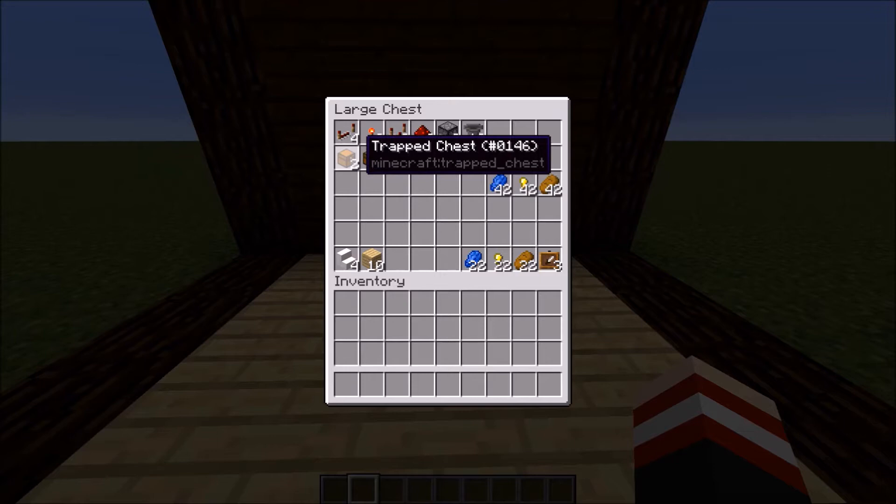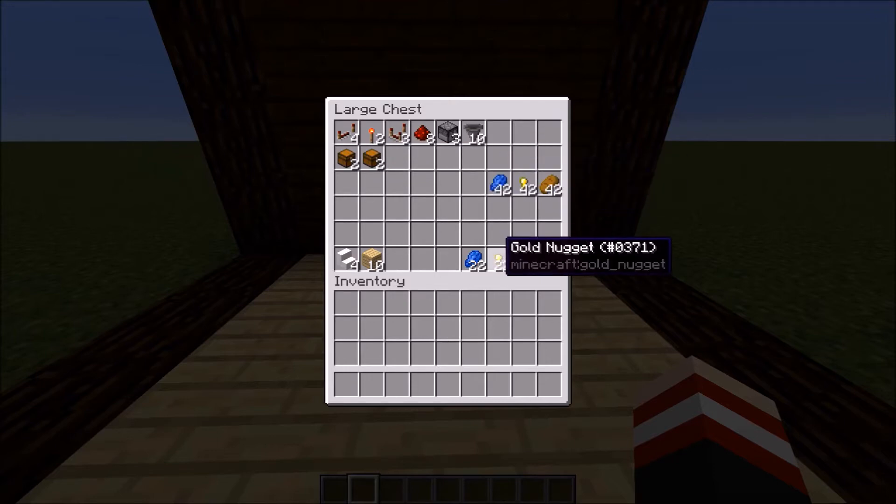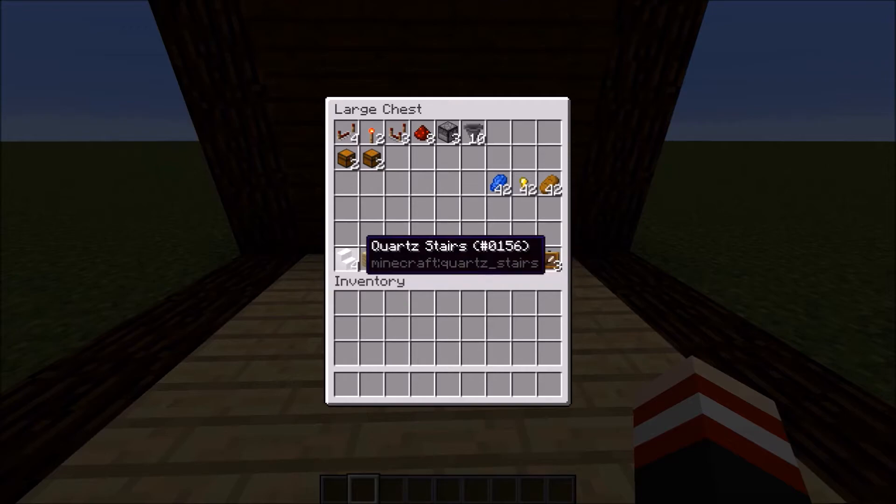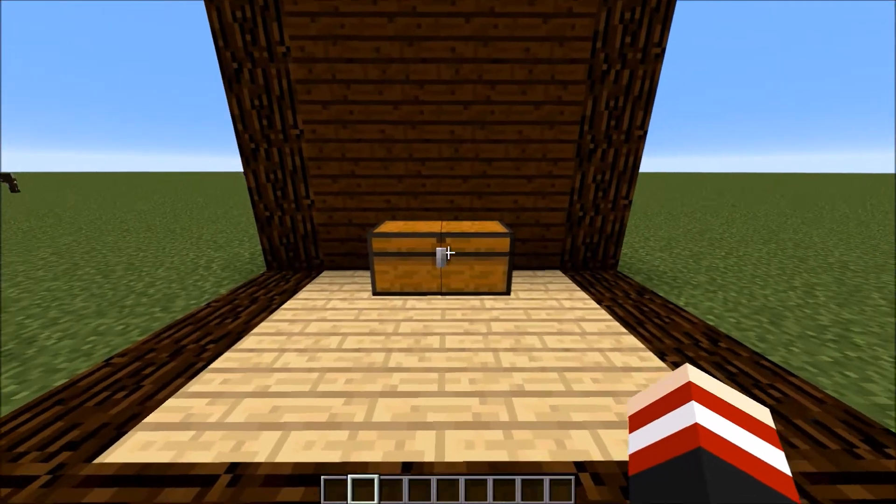We also have two regular chests and two trap chests, followed by 64 of three items, three item frames, and ten just random blocks. You can make it be dirt, you can make it be diamond blocks, it doesn't really matter. And then some stairs or some slabs.